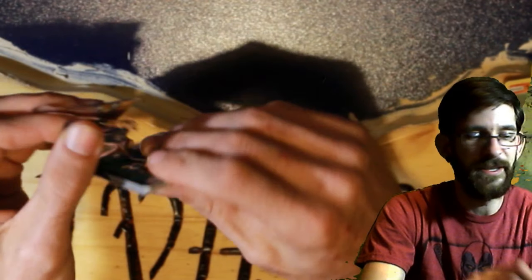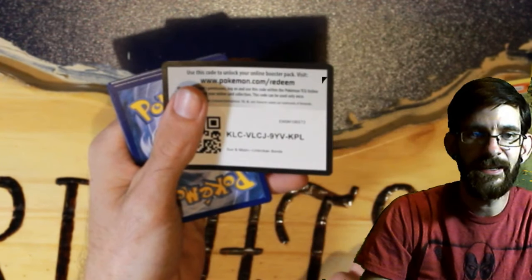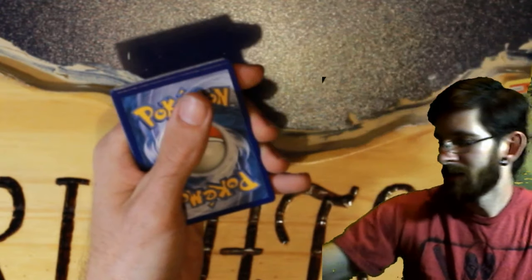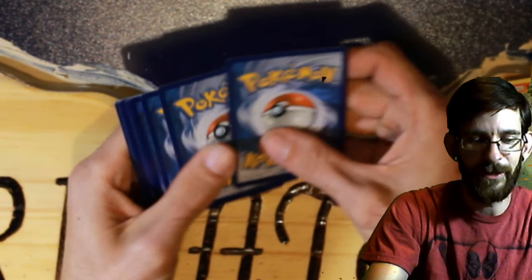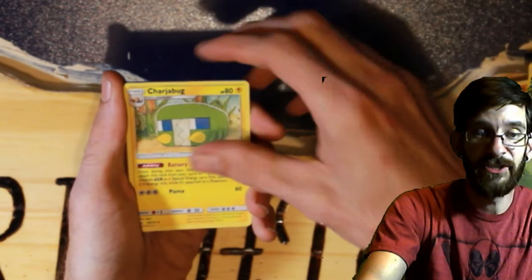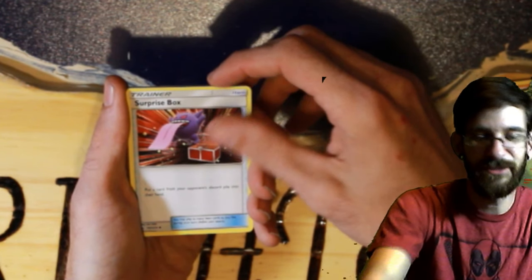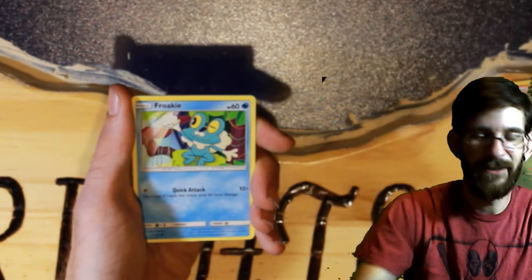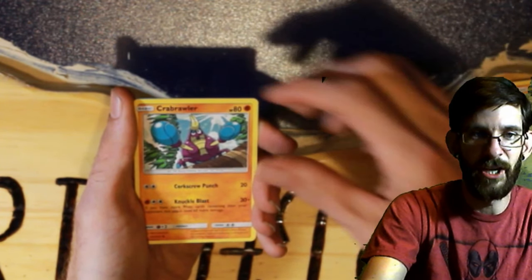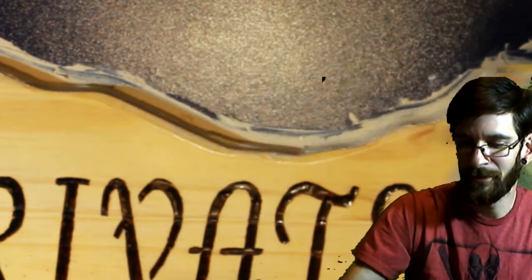How's everybody else doing with these boxes? I've seen some cool pulls on Instagram and stuff, but personally it's not been so great so far. We have a psychic energy — Charjabug, Torocat, Grubbin, Geodude, Litten, Froakie, Karrablast, Poliwag reverse, and a Kingler non-holo rare.